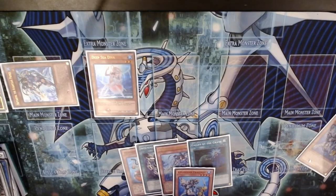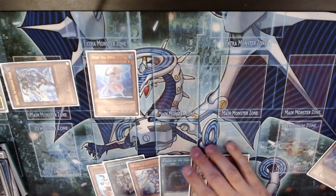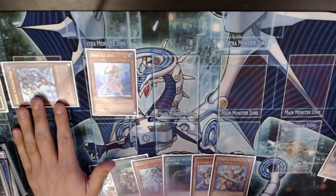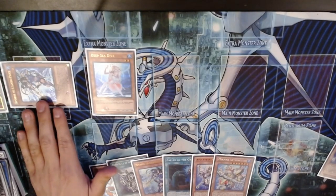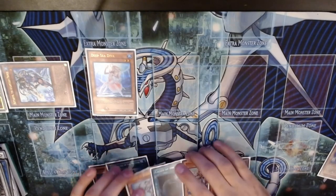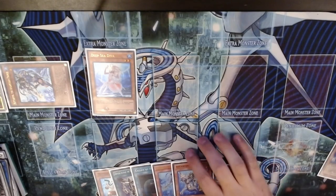We do have a form of an extender in that Nepthibuss, which is kind of nice. Unfortunately we drew the Abyss Scale, which is a bit annoying, but we do have Abyss Gun so maybe we can play around with that. I'm thinking about whether I want to link away to Halka Fibrex now or summon Megalo first and keep Nepthibuss on board for a potential Trisula Synchro.